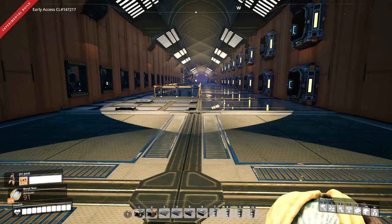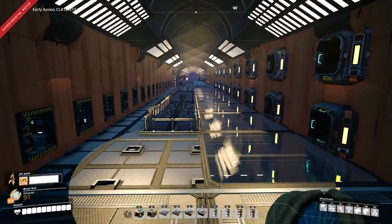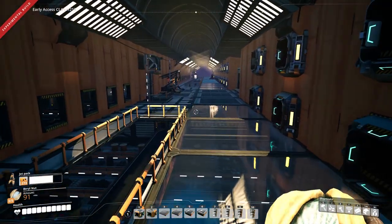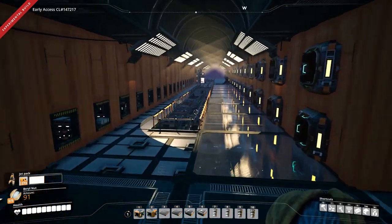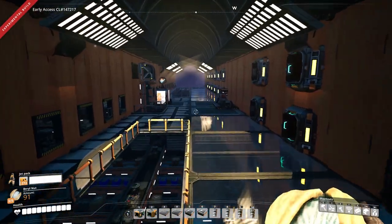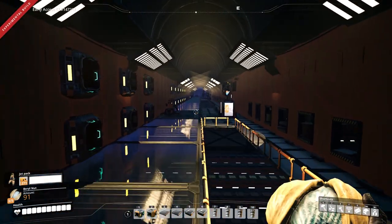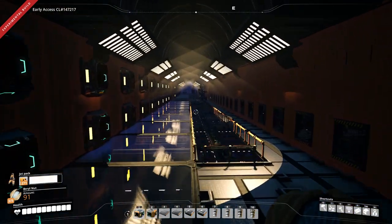I've covered the concept in the first two videos back in January, so if you want more information you can check those out. What I'm going to do in this video is go through the logistical nightmare — the setup, the feeding system, the bus system in the center, and the machine room. This room is basically the control center — this is mission control.